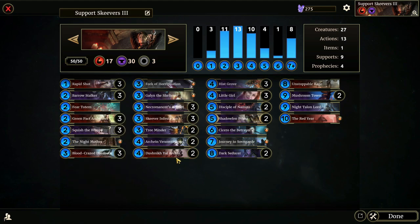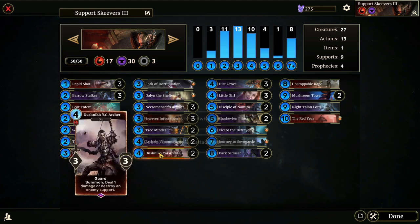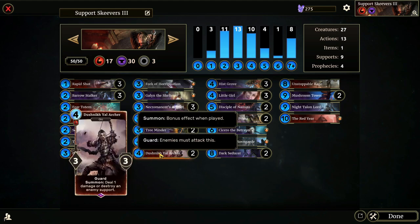We also run two Dishnikal Archers and two Shadowfend Priests — I didn't want to overdo it with support removal. In total we have four ways to remove supports. Dishnikal Archer has one damage for utility and destroys an enemy support on summon, which is fantastic. It's also a guard, which is very helpful to stall your opponent when you need them to stop hitting your face. I really like Dishnikal Archer — I think it's a fantastic card.